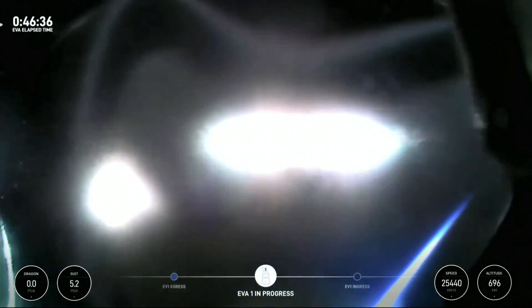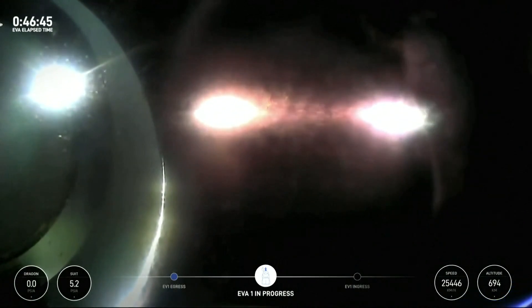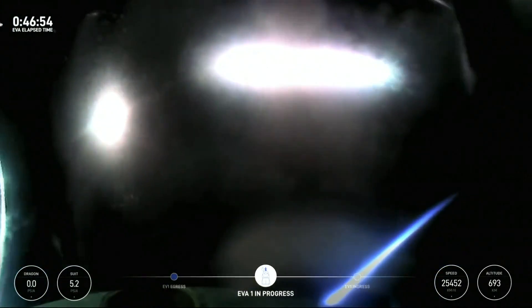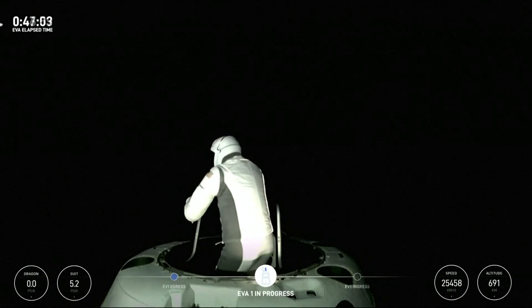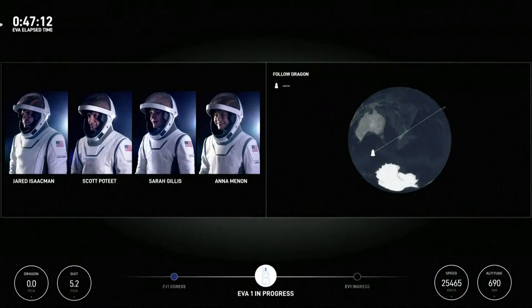EV1, we're checking out your helmet cam now. I'm checking out your nose cone right now — man, it looks pretty good. Copy, we'll return your nose cone, see you looking at us. We're coming up on the O2 flow timer time. Pre-check for ingress: EV1's good, EV2's good. Stay back, EV1. That's for the huge team effort that it took to get us to this point.